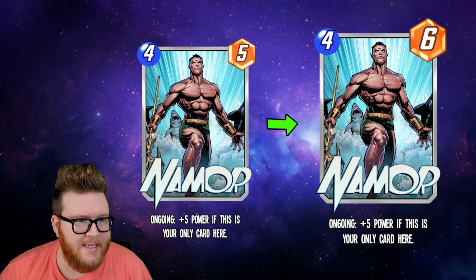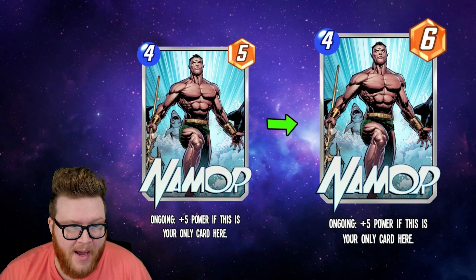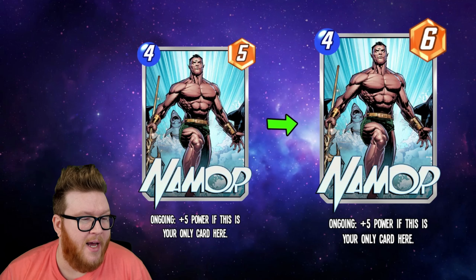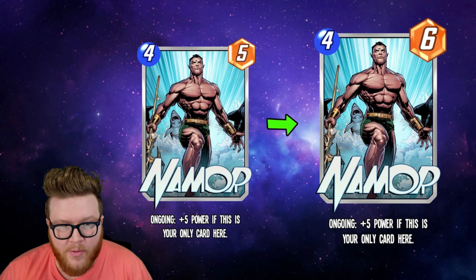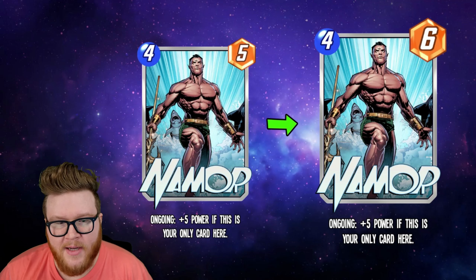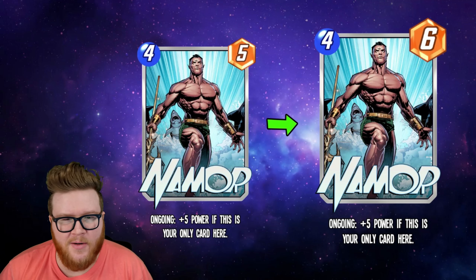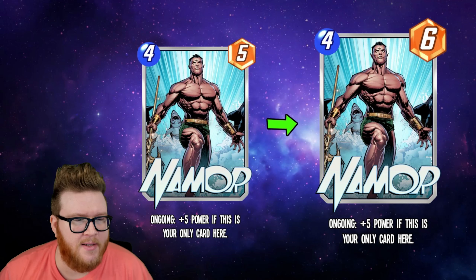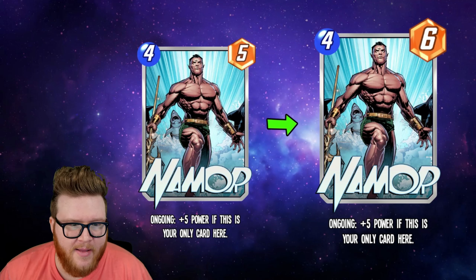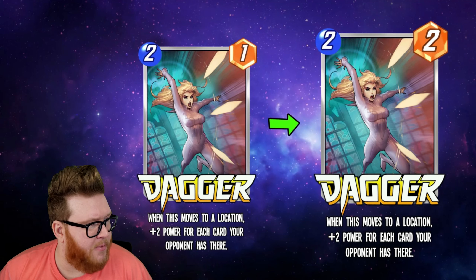Next up is Namor going from 4-cost 5-power to 4-cost 6-power. I still don't think this card is anywhere close to being good. This does make him 11 power when he's alone at a location, but there are so many ways to dump power now. Even though four cost for 11 power is technically efficient, he's really hard to support. There are Mr. Fantastics, Claws, and ways to put power in a given location, but they require so much setup and have to be in the right place. It's really susceptible to swings and so easily removed by a single Shang-Chi. A one-power difference is not enough for Namor.